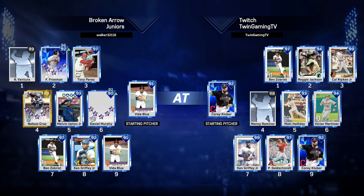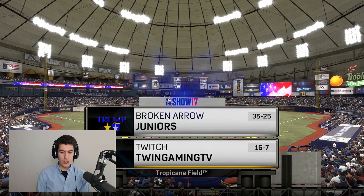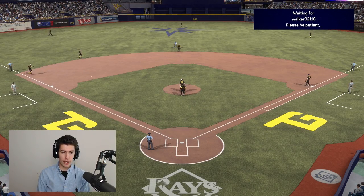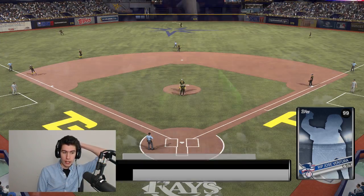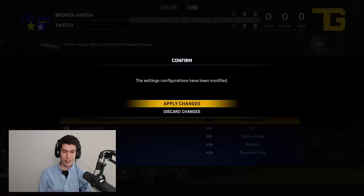So I'm going to see if I can win a game and do well hitting with that Buckshot PCI. We are the home team this time, playing the Broken Arrow Juniors. This guy has a 99 creative player, Freddie Freeman 97, Tony Perez 97 — I don't know how to get a lot of these cards. Nelson Cruz, 93 Melvin Upton, Daniel Murphy, 97 Zobrist, 92 Griffey, and 91 Vida Blue on the mound. I suck against Vida Blue, so using Buckshot might be kind of hard. This guy's 32-25 on the season, we're 16-7, so maybe we can get the dub.